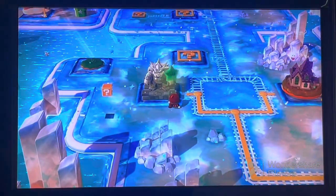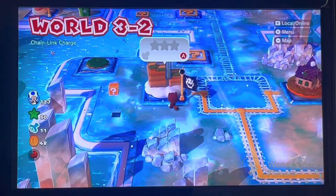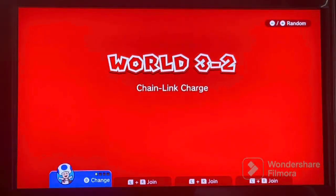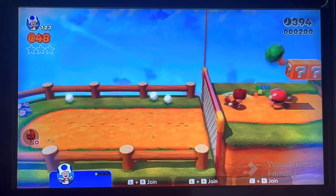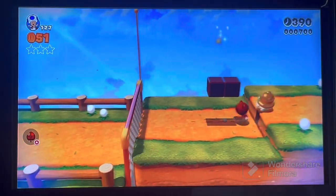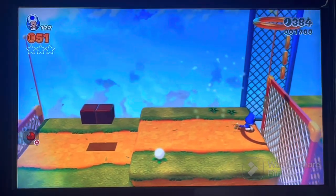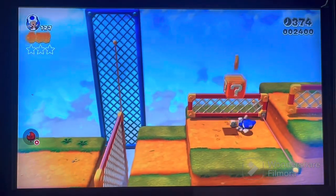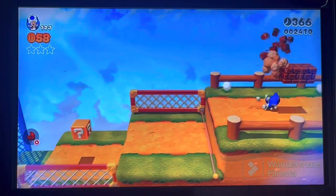We've got another one of these Bowser statues concealing a level, this time needing 50 green stars. Why is it that the second level of each world is locked behind a Bowser statue now? Anyway, Chain Link Charge — this is an auto-scroller. From Shovel Knight you'd know I'm not a major fan of auto-scrollers, but it's not a vertical one so I'm kind of fine with it.